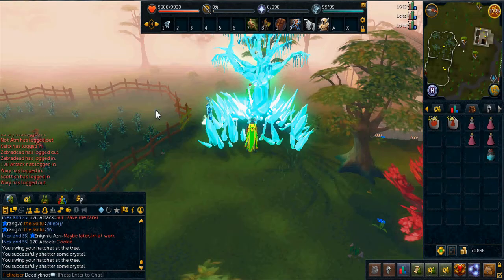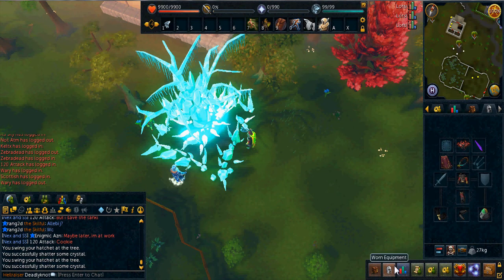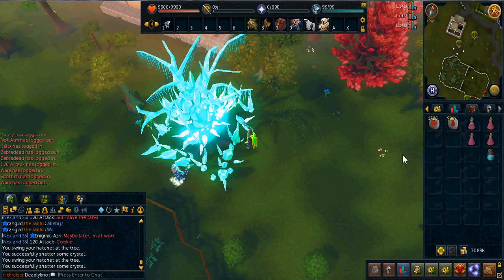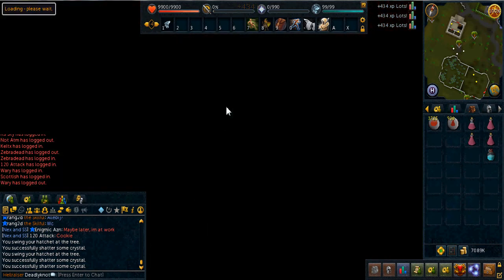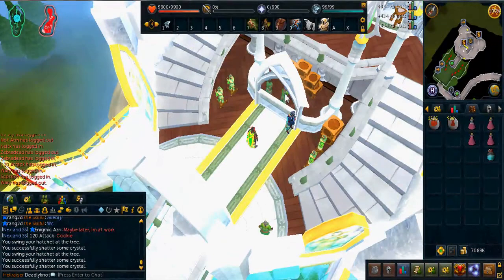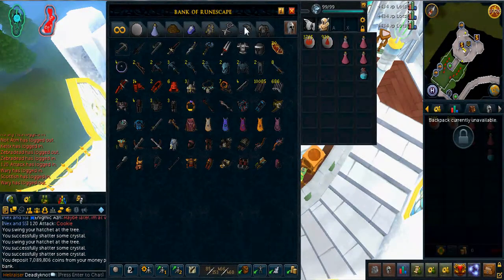Hello guys, it's been a while since I actually made a bank video, so I thought I would make one today. Surprisingly, it's been well over a year, which I didn't expect to be this long, to be honest. Let's get started — let me teleport to the Max Guild and we'll begin. Alright, let me deposit all this and we will begin.